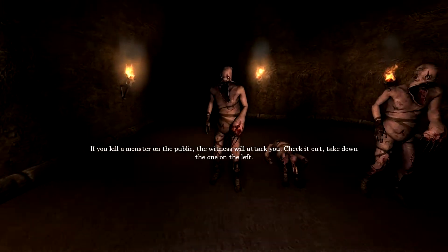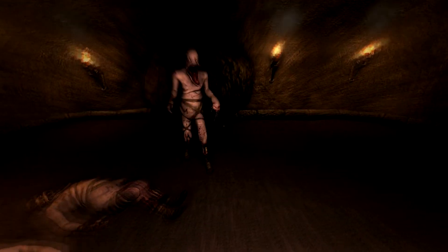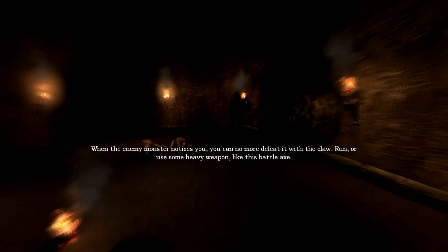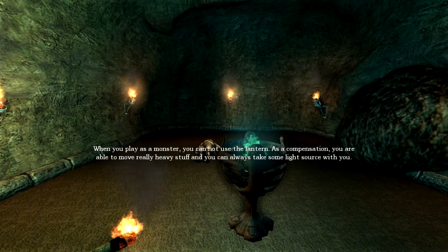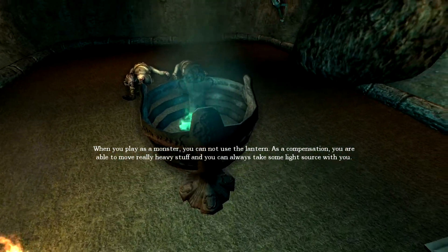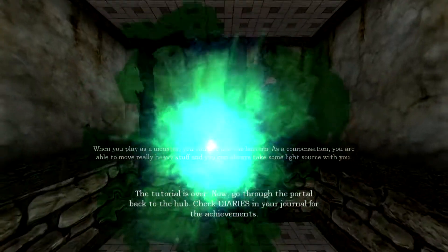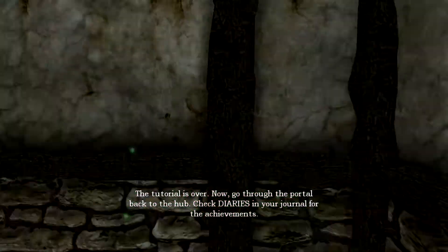Take down the one on the left. When the monsters notice you and you can no longer defeat them with the claw, run or use heavy weapons like the axe. When you play as a monster you cannot use lanterns, but as compensation you are able to move really heavy stuff, and you can always take some light source with you. The tutorial is not over - check the dice and journal for the achievements.